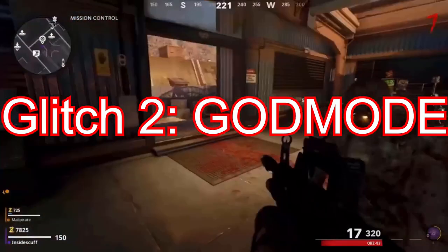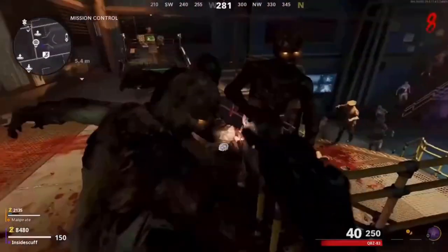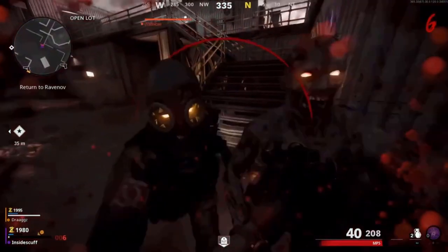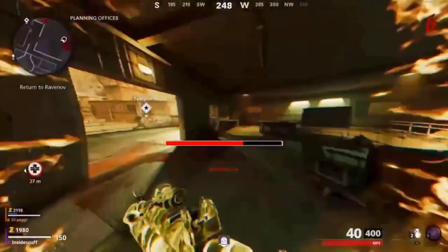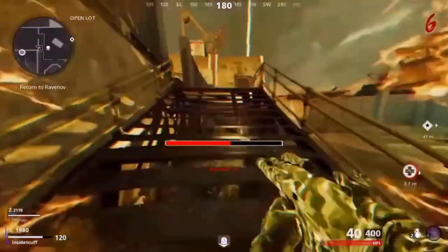For this glitch, you will need a friend. If you don't have a friend to do this with, go drop your activision ID in the comments down below and someone will help you out. What you need for this glitch is tombstone. You need to let a zombie down you, or down yourself, then enter your tombstone. I recommend leaving a zombie at the end of round 2 to make this easier, then make your way to a jump pad with your teammate.